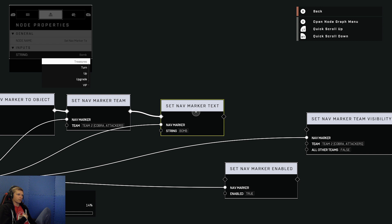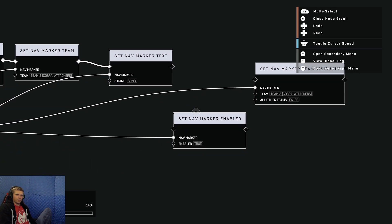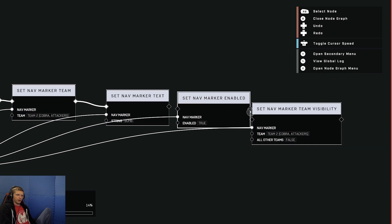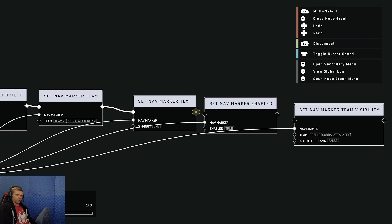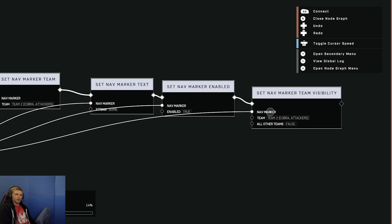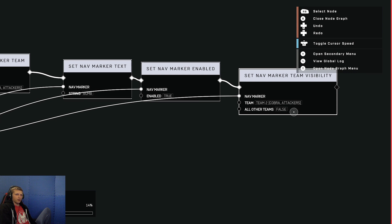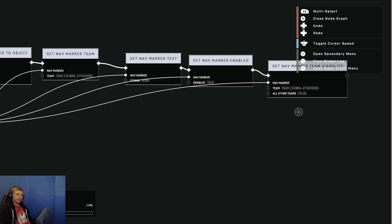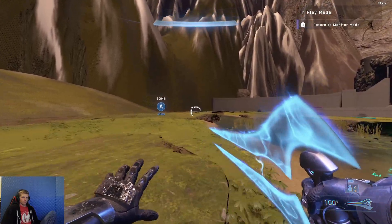You've got Zones, Zealots, Treasures, Torches, Survivors — all these different options — and you're going to make some awesome games. At this point we can set whether the nav marker is enabled or off. I set it to true because I want people to see it. Then we have Set Nav Marker Team Visibility to Team 2, and all other teams cannot see it.